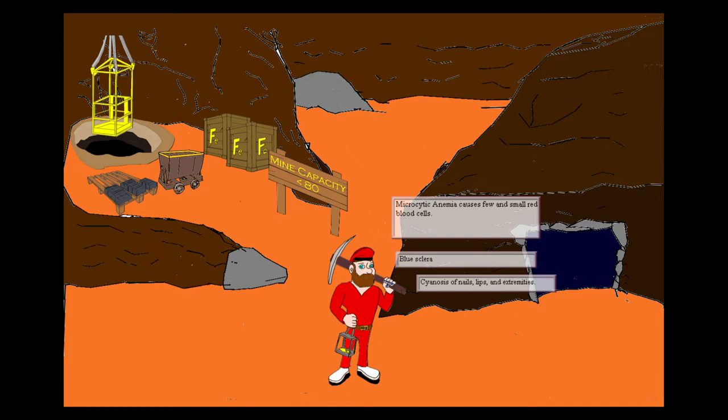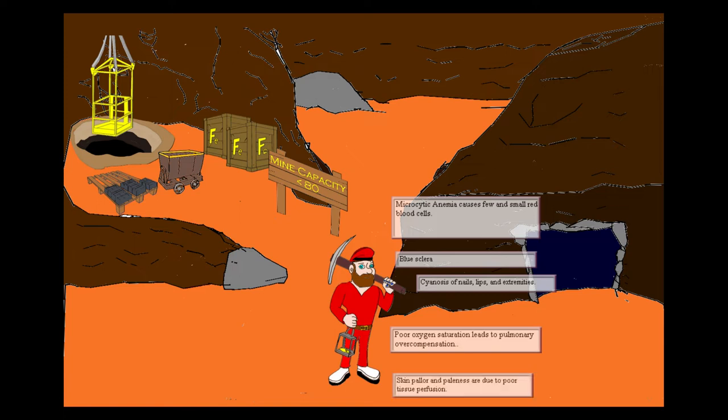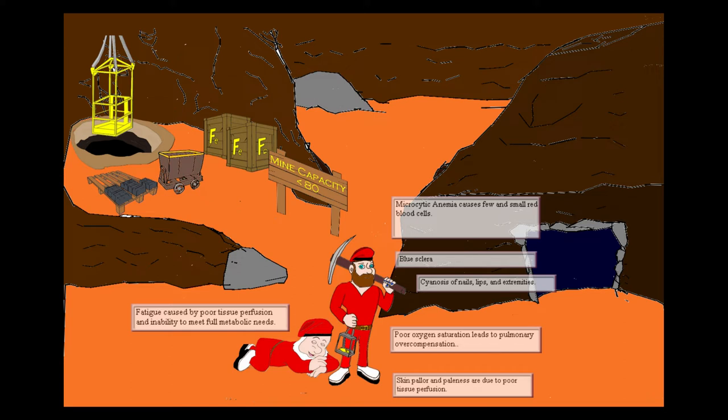Osteogenesis imperfecta is one common cause of blue sclera. Other symptoms of microcytic anemia are also depicted here. We notice that our dwarf is carrying a canary — unfortunately, that canary is dead, lying on his back. Canaries die from lack of oxygen, showing us that difficulty breathing is another common symptom of microcytic anemia. Our dwarf miner is also wearing white platform shoes to remind us of pale pallor, one of the most common findings in anemias. Beside our dwarf, another miner is laying down taking a snooze on the job — this represents the fatigue that often plagues anemia patients.